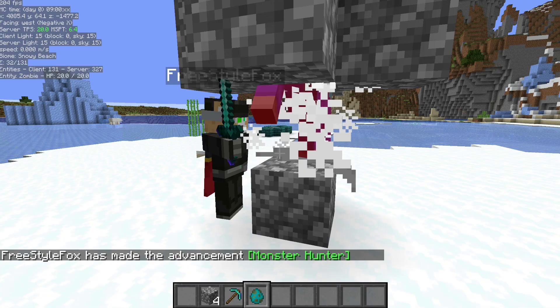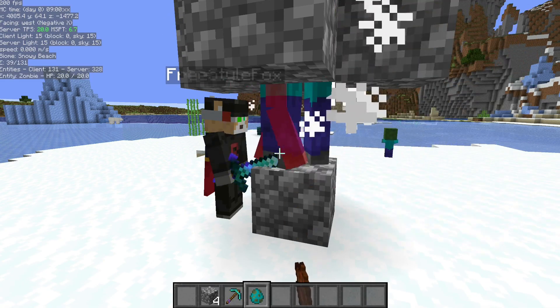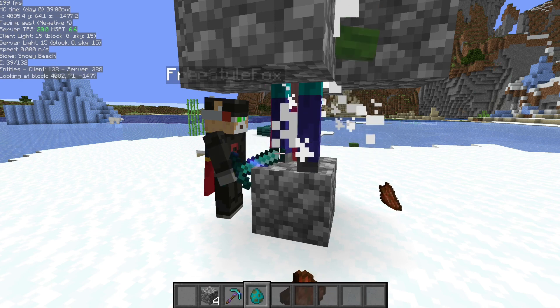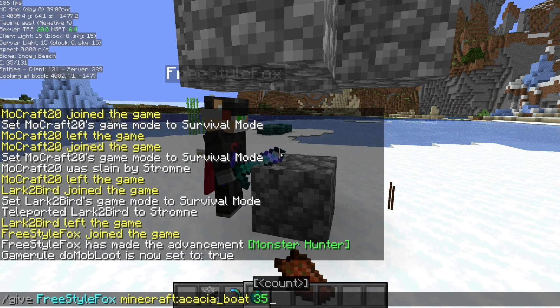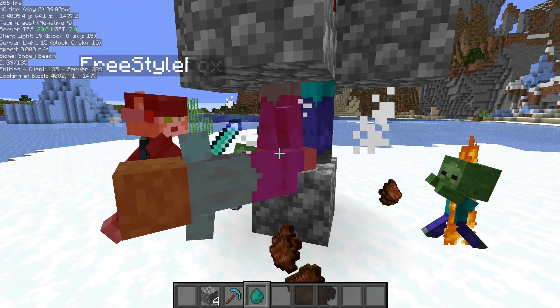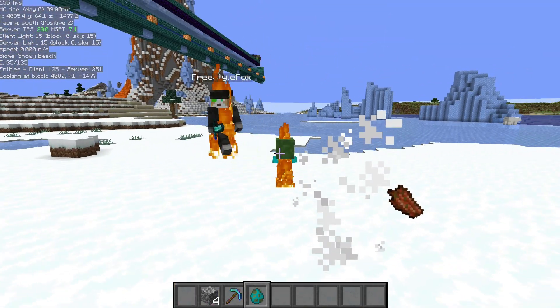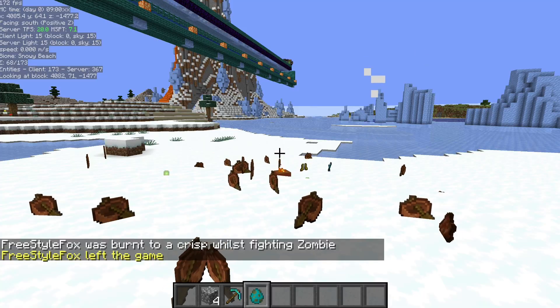If you have a problem with a bot picking up your items, you can fill up that bot's inventory. I like to use acacia boats because they're the first thing that comes up when you hit tab, and they're unstackable, so you just need to give them 35 — then the bot won't be able to pick up items anymore. Make sure you protect your bots!